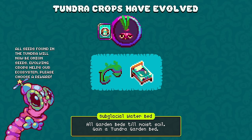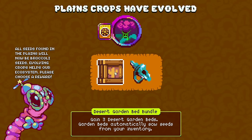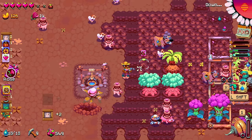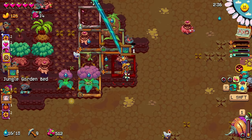All garden beds till moist soil. Gain a tundra garden bed - looks like we got a number of these. Three desert garden beds. Crops drop fertilizer when merging into large crops. I think I'm just going to keep kind of mixing those. That is a date tree, right? Yeah, better be - otherwise I'm going to be in weird trouble.